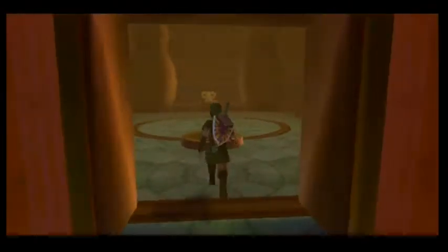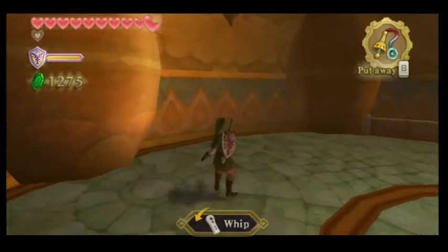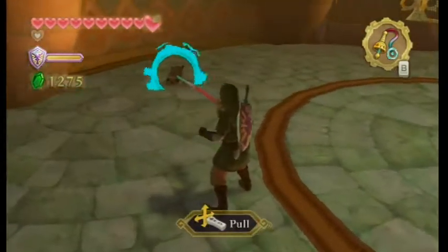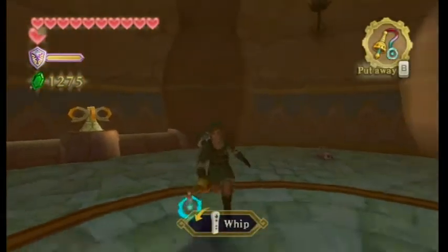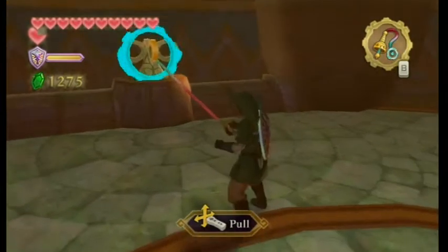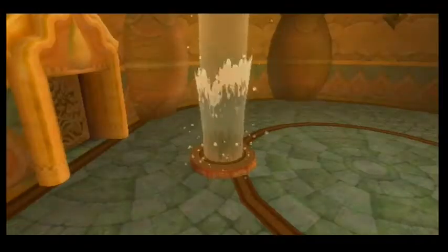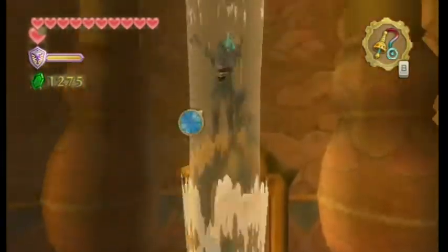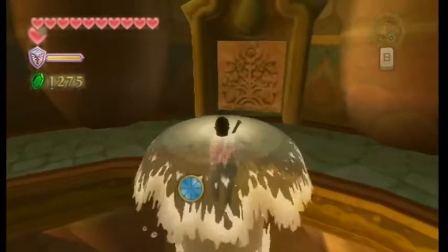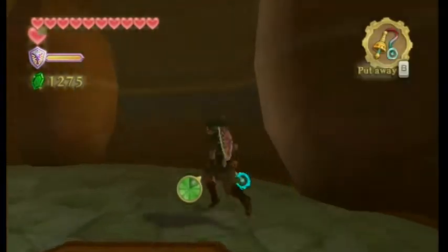Much like the kind of theme with... also, look at this — whip! We can't leave this room unless we use the dungeon's item, so let's do that. Whip that, then pull it and it will spin up much like the switches in Majora's Mask's Great Bay Temple. In fact, this whole area kind of rings with Majora's Mask.